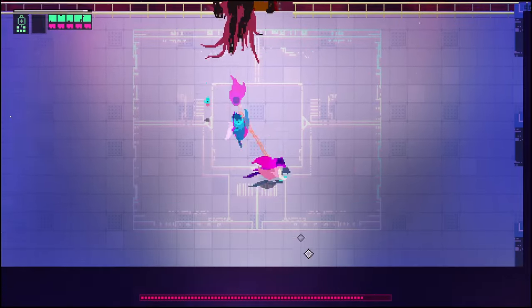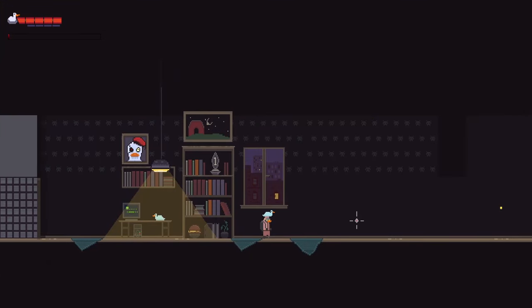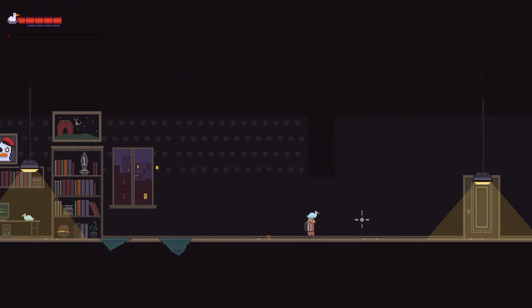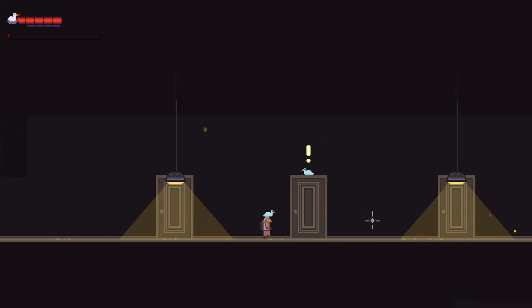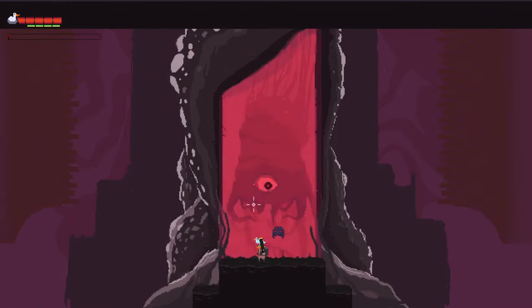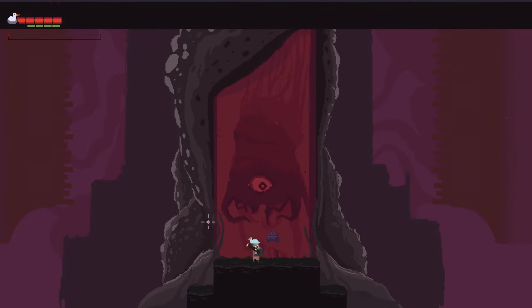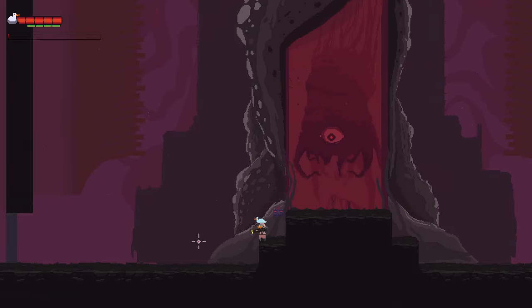Bottom line, combat is the glue that ties everything together. So when I started working on Duck Norris, I imagined it to be melee-centric, but it didn't make sense in the story, because it takes place in the year 2077. That's when the Octaheads invaded the planet. So having guns with mystical technology seems more fitting to the narrative, and it just sounds more fun.